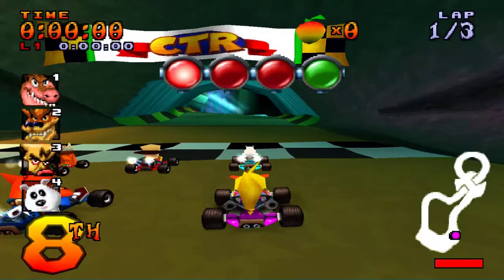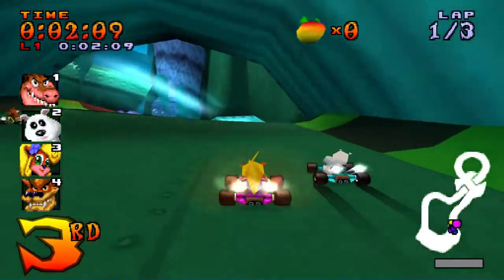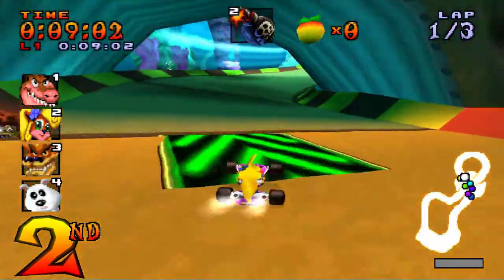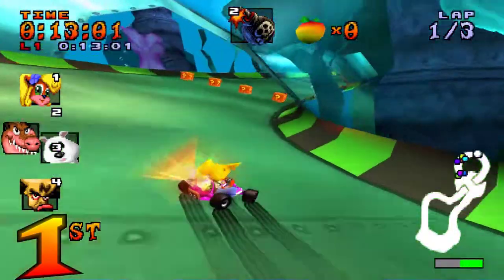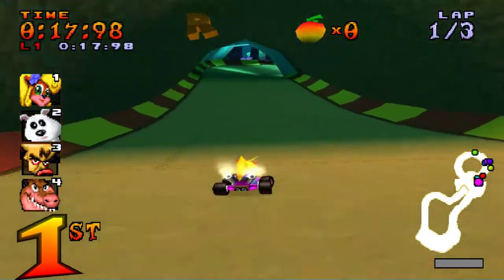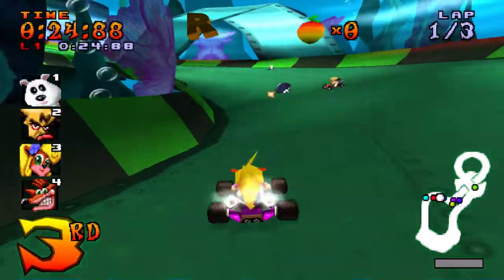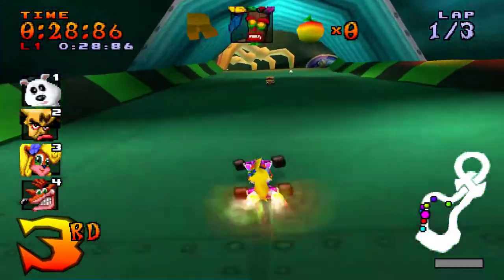And the gem tournaments are required to unlock the additional racers. There are a total of four additional characters that you can get by playing through the campaign mode: Ripper Roo, who we've already seen, Papu Papu from Crash 1, Komodo Joe from Crash 2, and Pinstripe from Crash 1. However, the fifth gem cup - the purple gem cup - is for a character that was based on a marketing campaign that was absolutely unhilarious and broken.